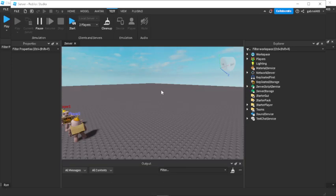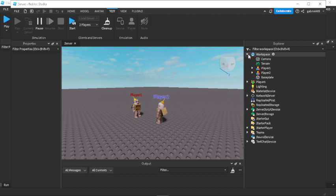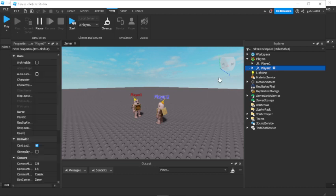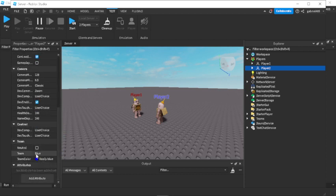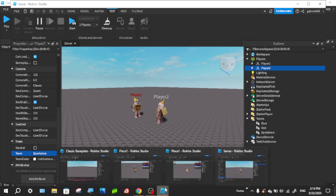We'll wait for the game to load. Alright, it loaded. We're going to go into Players and change player two to be a spectator. We'll go right here and change the team to the spectators team. Now player two is on the spectators team.